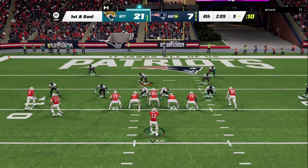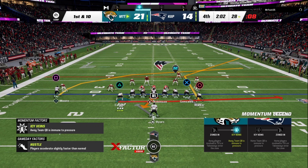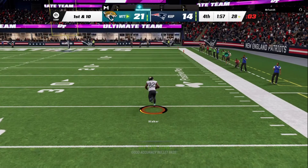Nice throw. He for sure thinks I am running it, so I'm definitely going to be passing it. We've got Delanie Walker on a deep corner, Herman Moore on a crosser, and I've also got a backup over here. He ran a run commit — nice! That's gonna be a touchdown and a game ender, let's go!